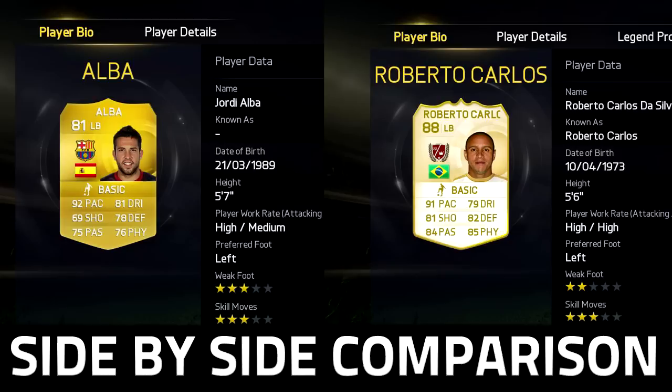Nevertheless, these are very similar players. Even the height — Alba's 5'7, Carlos is 5'6 — so they're very very close in height, and both left footed as well. For me, Alba stands out as the closest comparison to Roberto Carlos.